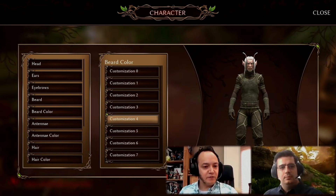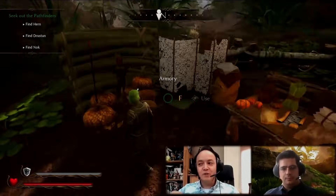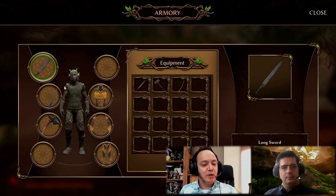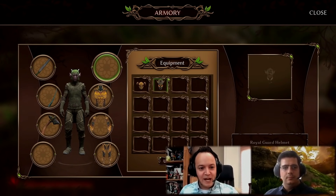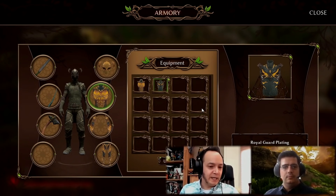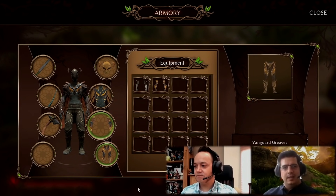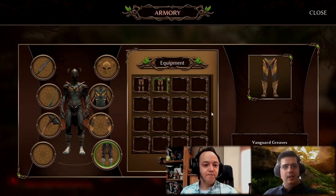Then we get a look at the armor sets in the armory. Pretty much this is where you're going to be tooling up and getting your different weapons. You can see there are different slots — head, chest, legs, and arms. There are various different ones: the Royal Guard, Vanguard, Van Braces, the Black Ant Van Braces. So there are lots of different types available.